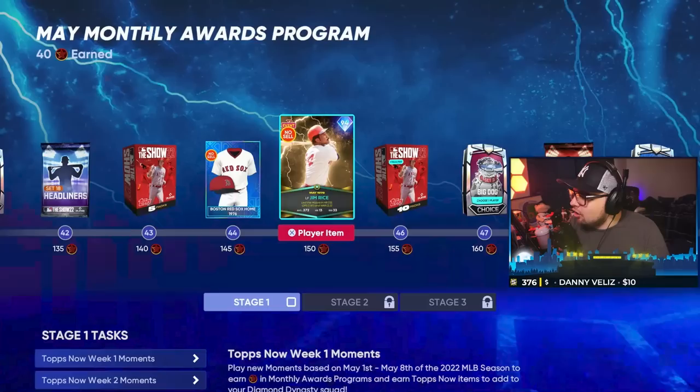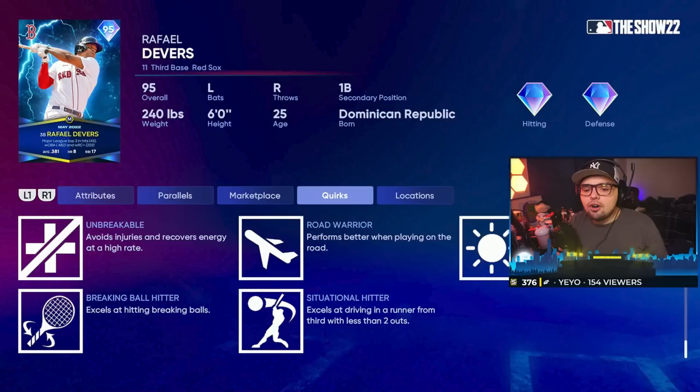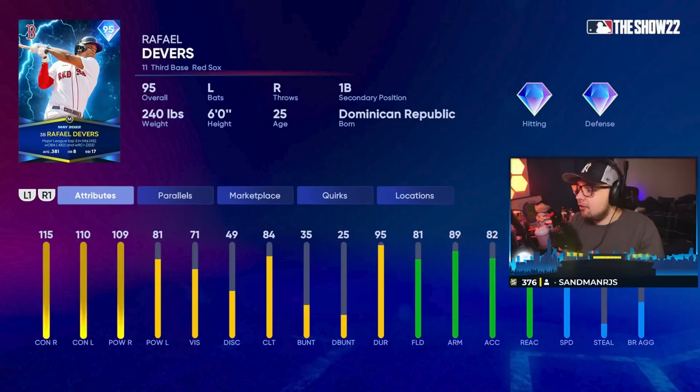Along with Rafael Devers, the lightning card, who is going to destroy righties and still be very good versus lefties with 81 power. Big thing again with these lightning cards — they get some quirks that kind of put them up a bit. These lightning monthly award cards get a little boost because of the quirks they get. Devers is going to be really good versus both sides, he's got a very popular swing, and I'm kind of scared to face this card because the face of franchise Devers made every single play against me and it drove me nuts.